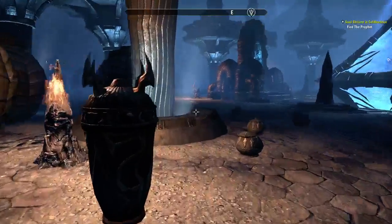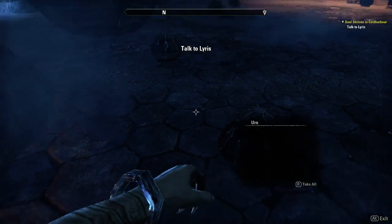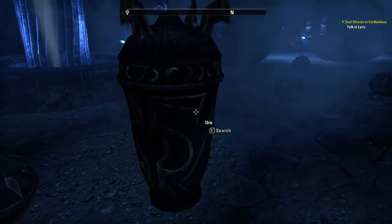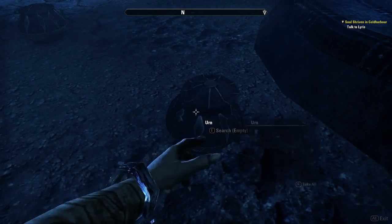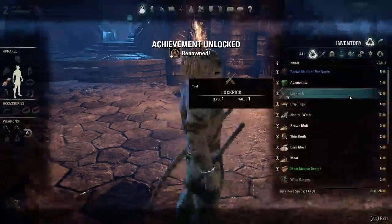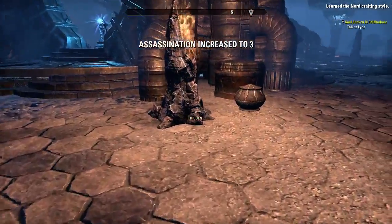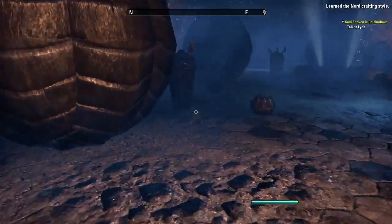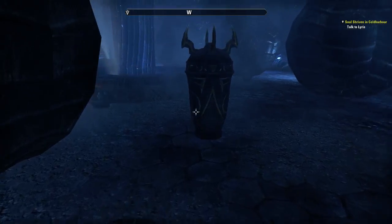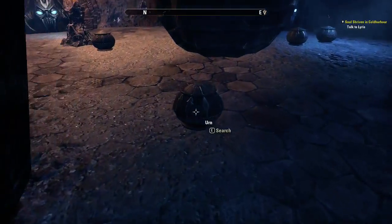Now we are at the Prophet's tomb, and in standard Elder Scrolls fashion I'm ignoring everything story-related so I can loot the hell out of this place. Oh, racial motifs! I just got a book that increased my Assassination - neat. Skill books are still in this game - you can level up your skills randomly by reading books you find on bookshelves and whatnot.